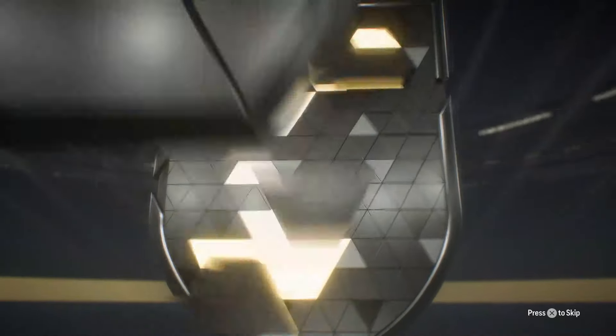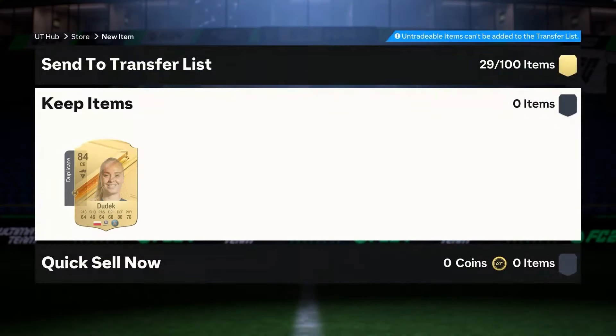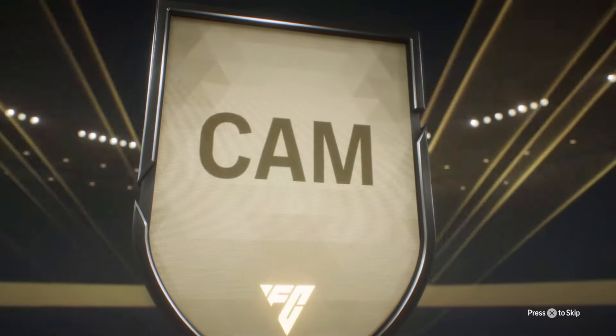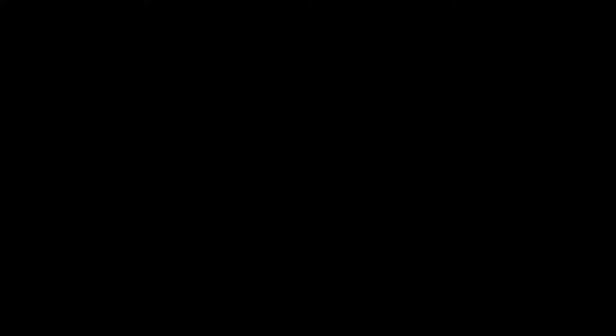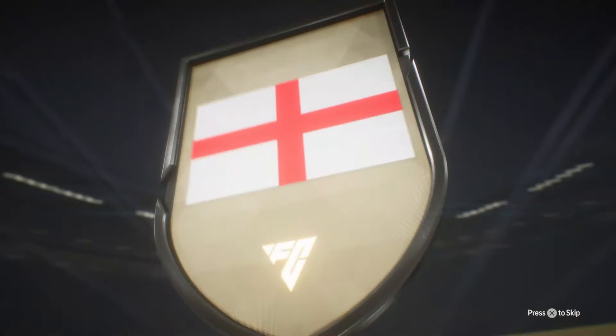Oh my days, another exchange pack — 84-plus again. He's been pretty good to me so far. Ruben Diaz. A Polish striker — it's not gonna be Lewandowski or even a Peugeot. We get an 84 out of this one, Dudek. 83 by 3 pack on the way. Oh my days, German CAM — it's gonna be, who is it gonna be this time? Musiala again. It's not a walkout I don't think. Oh that's poor. Thomas Muller. Hate to see it.